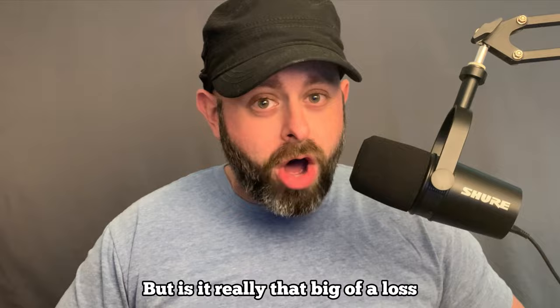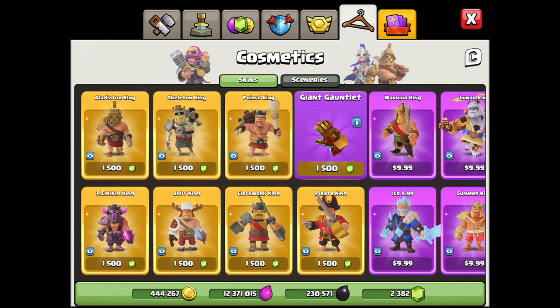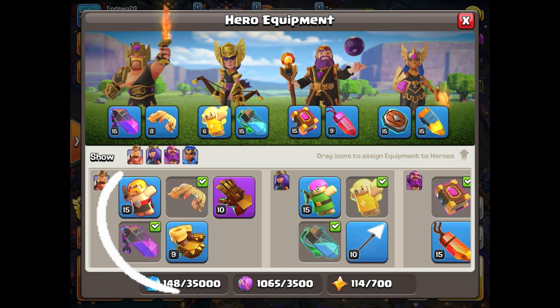It's pretty much predetermined that Supercell will eventually put the giant gauntlet in the gem shop so you can buy it for a thousand or fifteen hundred gems, but do you even need it in the first place? To answer that, you really need to compare the giant gauntlet with the other barbarian king equipment options at max, and I think you'll be pleasantly surprised at how similar the options are.